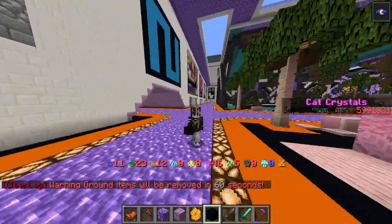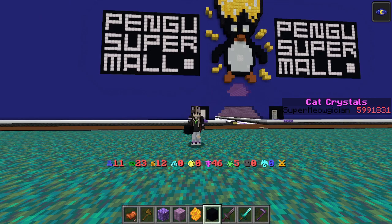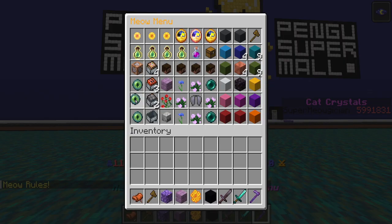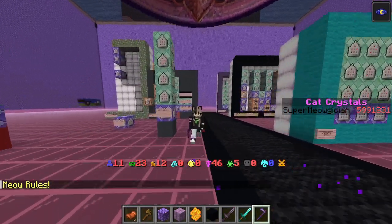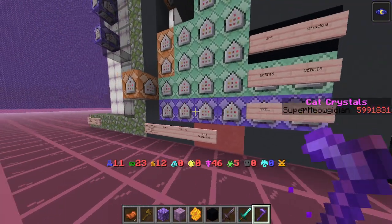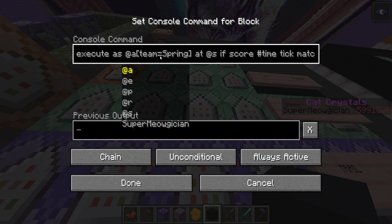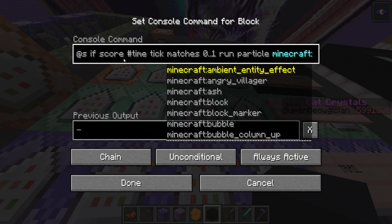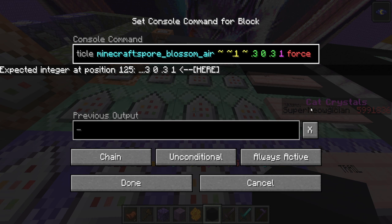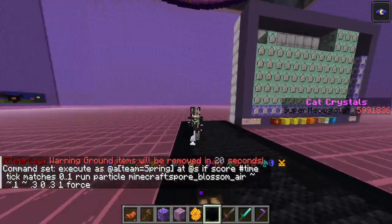Once you've got all of these created, you make your other commands that are team-based. I have some stuff like particles that different team members have. With this one: execute as @a[team=spring] — that's the basic kind of command you're going to use with guilds. People who are in Spring have spore blossoms spawn at their feet every few seconds. I get the dragon particles.